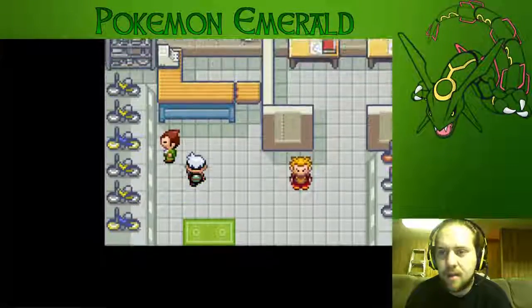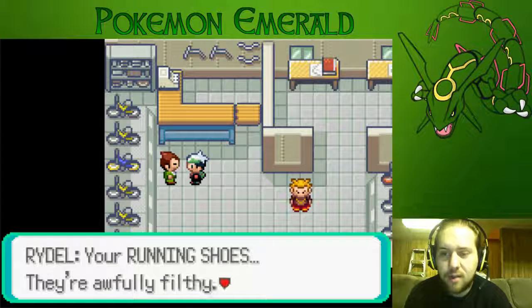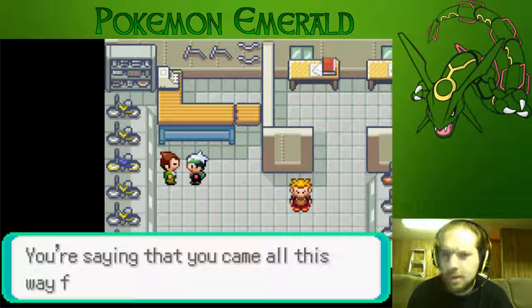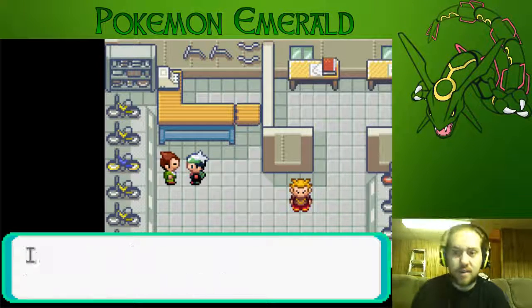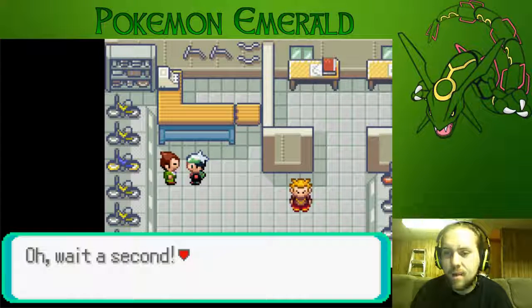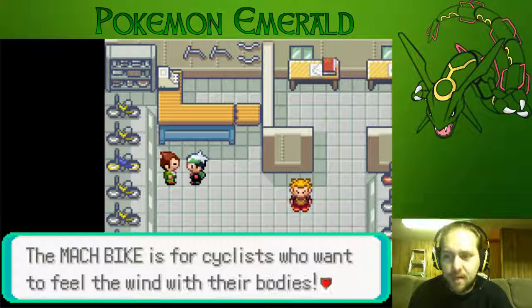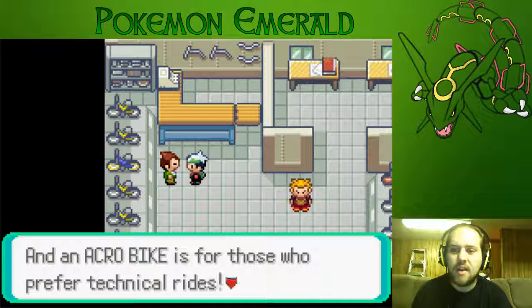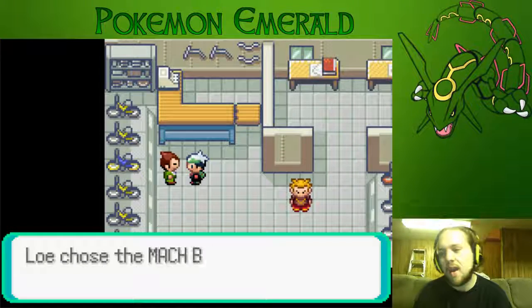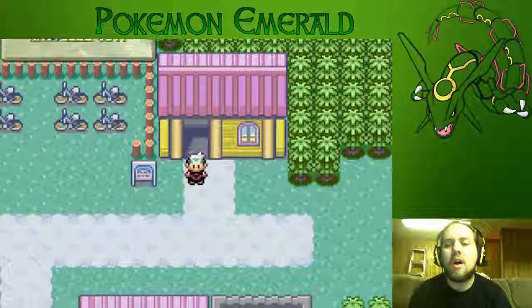Last thing we'll do — the bike shop. The owner Rydel says our running shoes are awfully filthy and asks if we came from far away. He mentions two kinds of bikes: the Mach Bike for those who want to feel the wind with their bodies, and the Acro Bike for those who prefer trick rides. I choose the Mach Bike because I like going fast like Ricky Bobby.